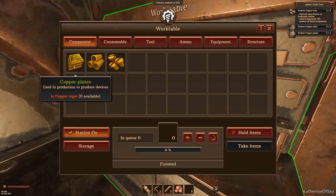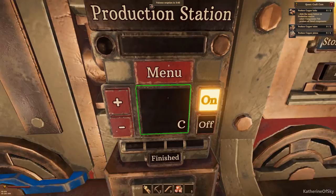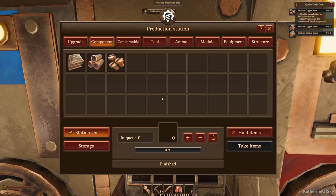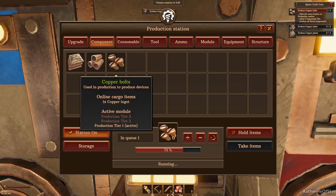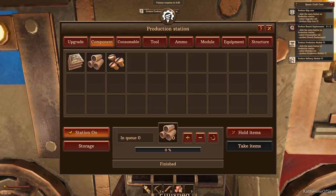What I found really confusing is you could also go to the work table and produce stuff. However, the work table does not take stuff from the online storage - you have to have it in your own inventory to craft at the actual work table. I'm not sure what it's for, maybe if you just want to make something specific. We need to make two copper bolts, two copper tubes, and copper plates. Now we need to produce the ship core - click the menu button on the production station, select the upgrades tab.